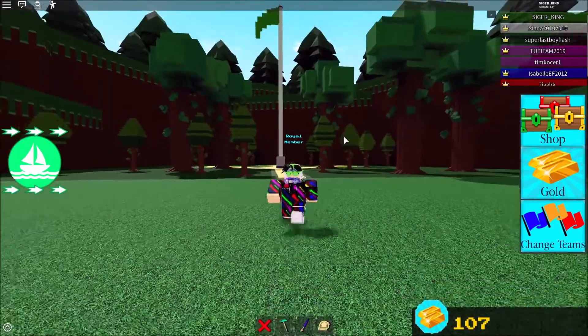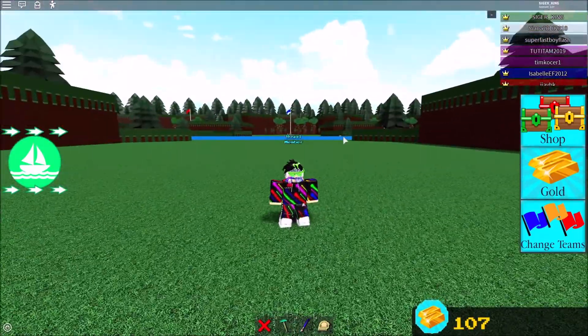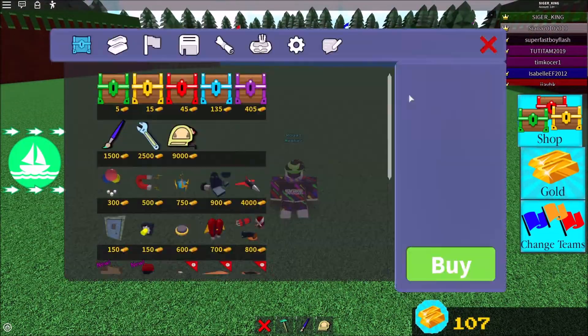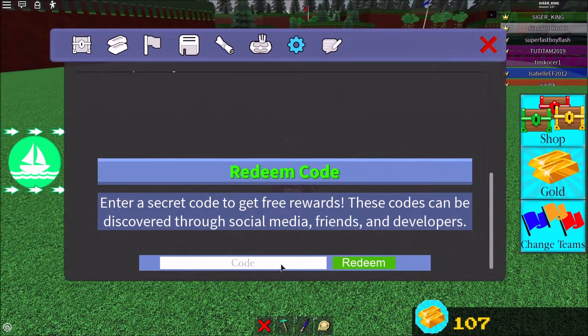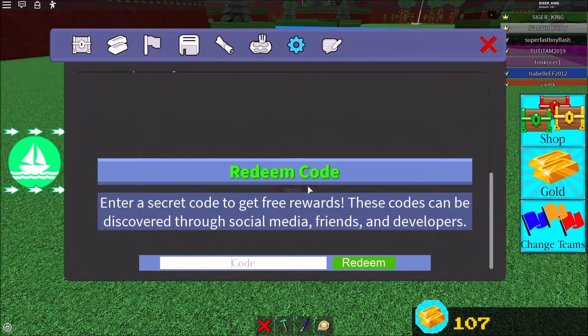Hello everyone and welcome back to a brand new video. Today I'm gonna show you all the codes. The first one is equal D — caps D — and then redeem. I have already done all of these codes so it's gonna say invalid for me, but it should be working for you.